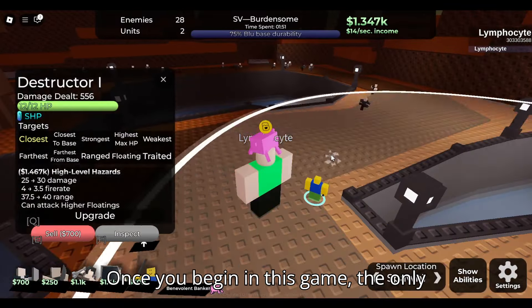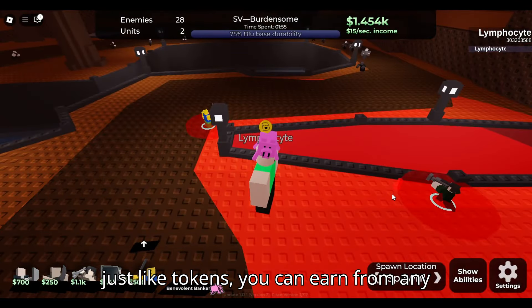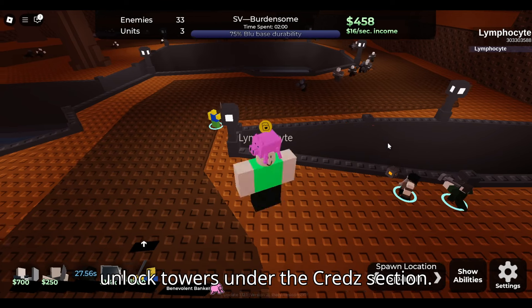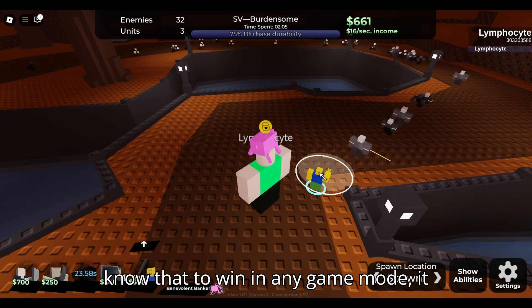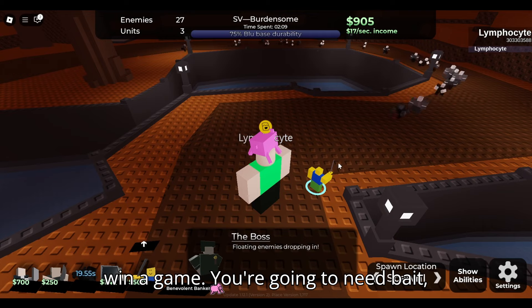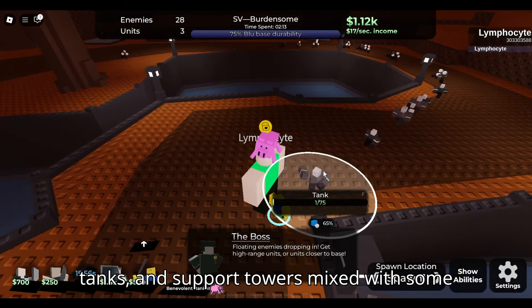Once you get into this game, the only thing you'll need are coins — which, just like tokens, you can earn from any game — and they allow you to unlock towers under the creds section. It's important to know that to win in any game mode, it isn't just going to take DPS towers. You're going to need bait, tanks, and support towers mixed with some economy towers.